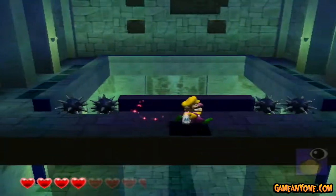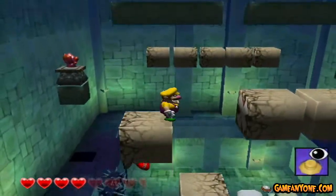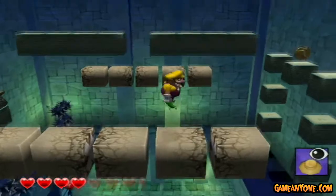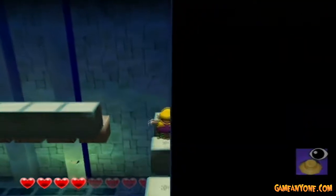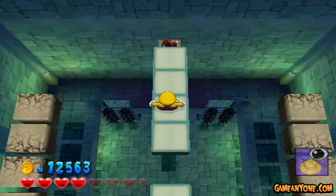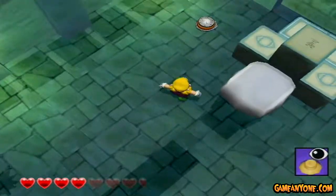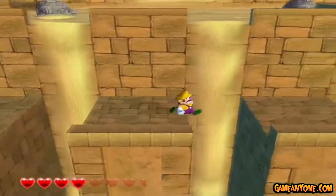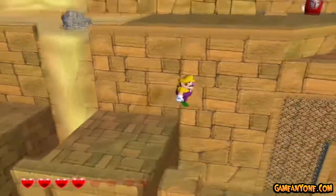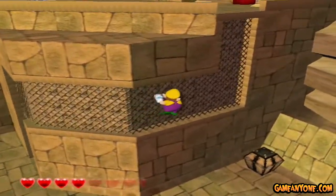But we have ourselves another gold piece. Now let's go and get the red diamond that's here. So what we're going to have to do is go over this way, right here, and ground pound smash. There we go. And let's get the heck out of here towards the top of the stage. Let's not fall down because if I fall down then I have to backtrack, and every time I go through one of those I'd have to fight something else which would be annoying.